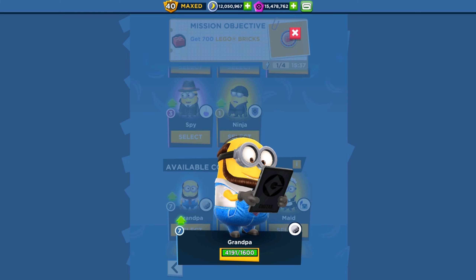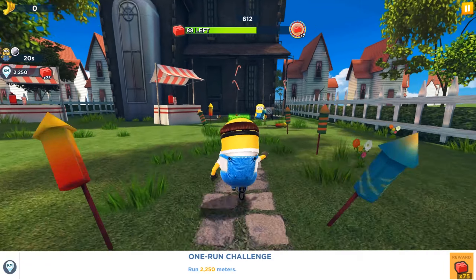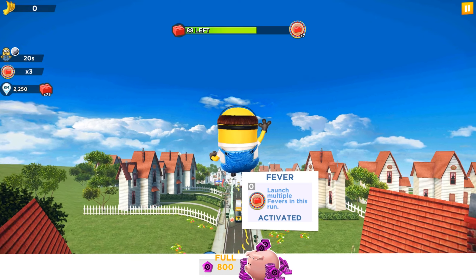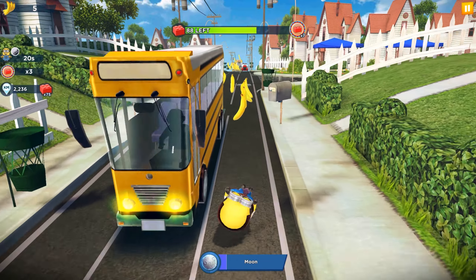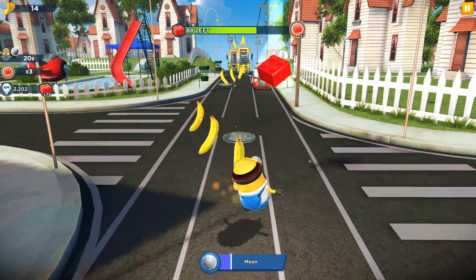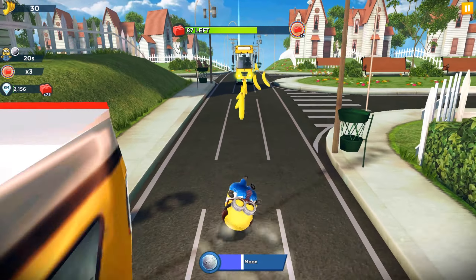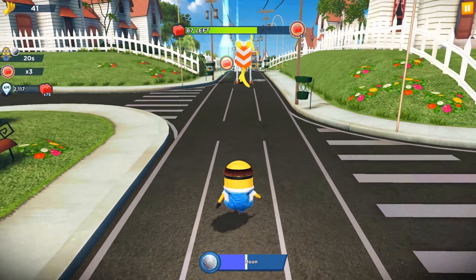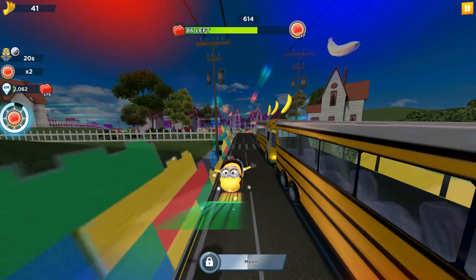Today the Grandfather minion will join our journey. On the left side we see Grandfather's ability — the moon lasts 20 seconds. We have three fever modes and one run challenge: run 2200 meters and we will get an additional 75 bricks. We need only 87, and the one challenge is very easy — we will cover all the distance with the fever modes.